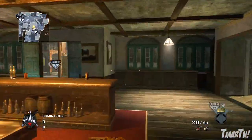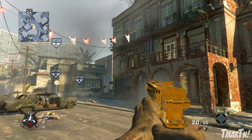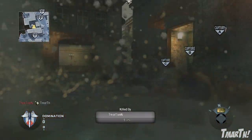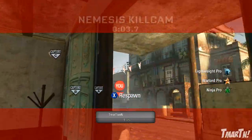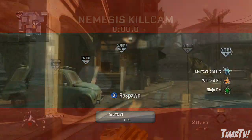Starting off, we're gonna be taking a look at some of the pre-nade spots you can use for a bunch of different game modes. This is one of my favorite ones right here. You just run through bar and you throw the nade over towards fountain because everyone runs fountain off the start of the spawn. They either run yellow or they run fountain, so you can take out half the team with this grenade.